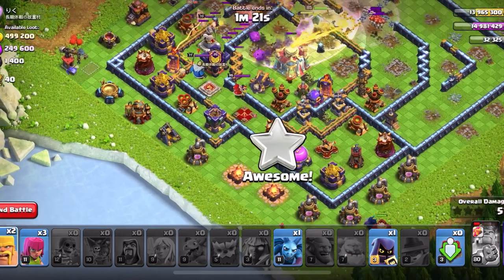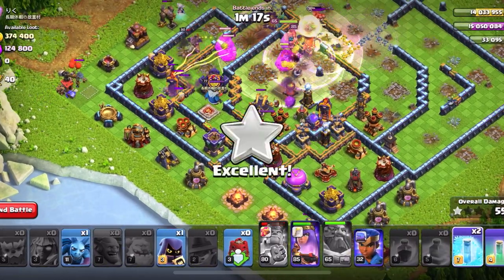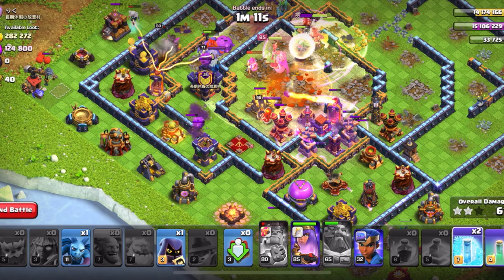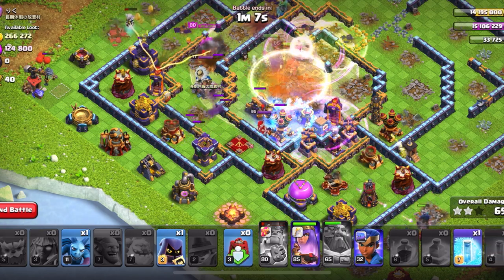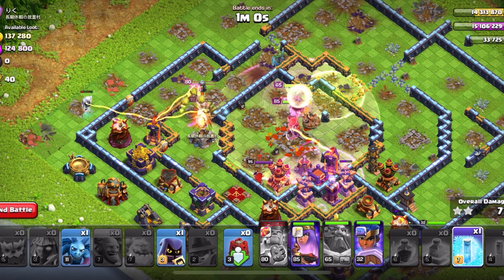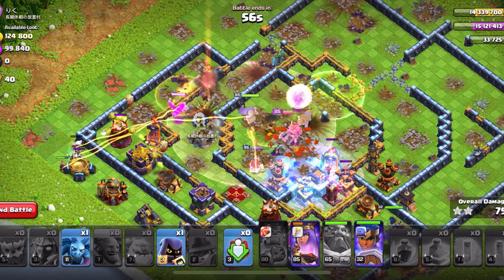The Siege Barracks deployed. There's a Pekka there which helps tank the defenses — that's what I'm looking for. I hope it will freeze. The Inferno Tower locked onto my Warden, so I will freeze again, because that single-target Inferno Tower is annoying.